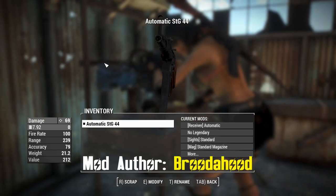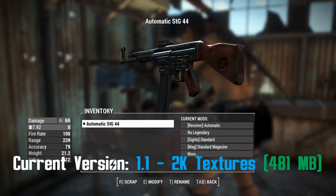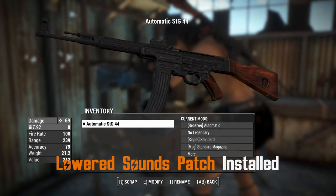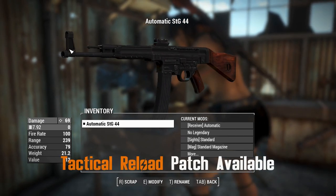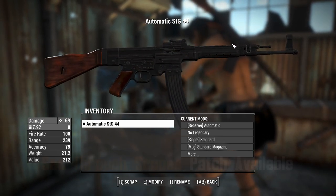G'day, this is Captain Noob, and this is an STG-44 — that's Sturmgewehr 44 in German, which roughly translates into Assault Rifle. The whole concept of Assault Rifle is derived from this thing being called a Sturmgewehr, so a little bit of history for you. It's widely considered to be the first of its type — the automatic weapon, man-portable like this.